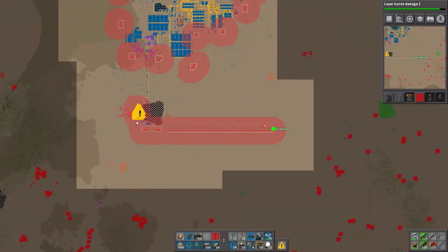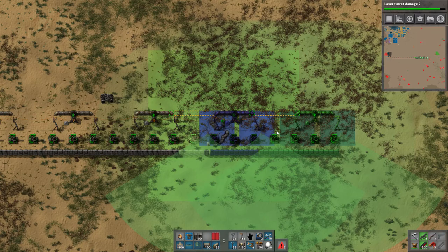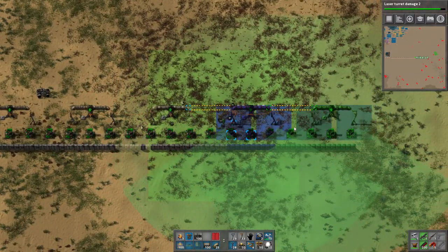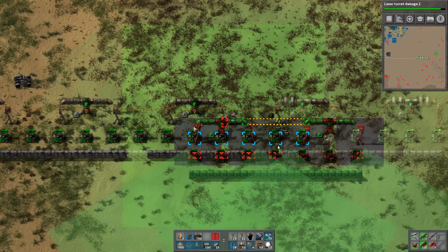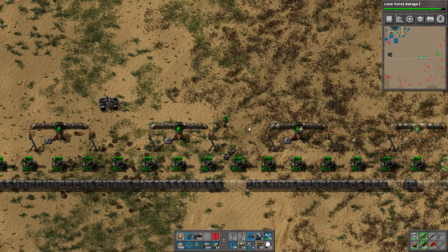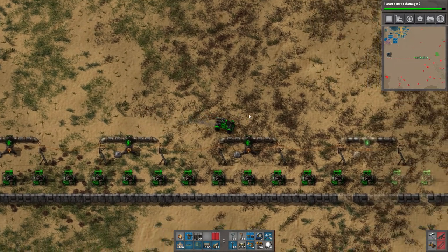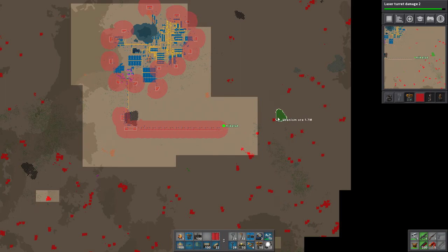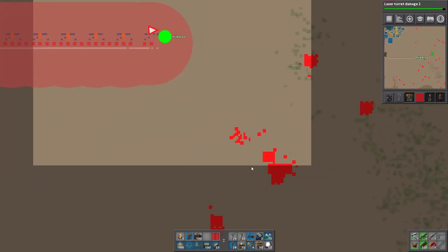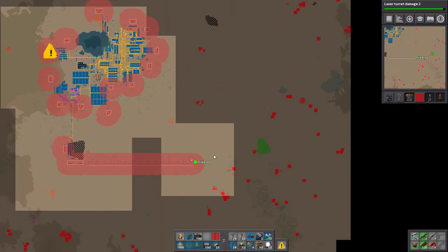Do we want to maximize the space around our base, which is probably the better strategy, or do we want to save on resources? Because I'm building this and I have a lot of flamethrower turrets but the laser turrets are starting to run out because I use a shit ton of those. This is kind of why I said we were gonna build half the wall. We're gonna build the wall going up here and then up there and then we're probably gonna stop. Do we want to get this coal patch in there? Probably no, because we're not gonna be running off coal forever, and this is a very nice coal patch.